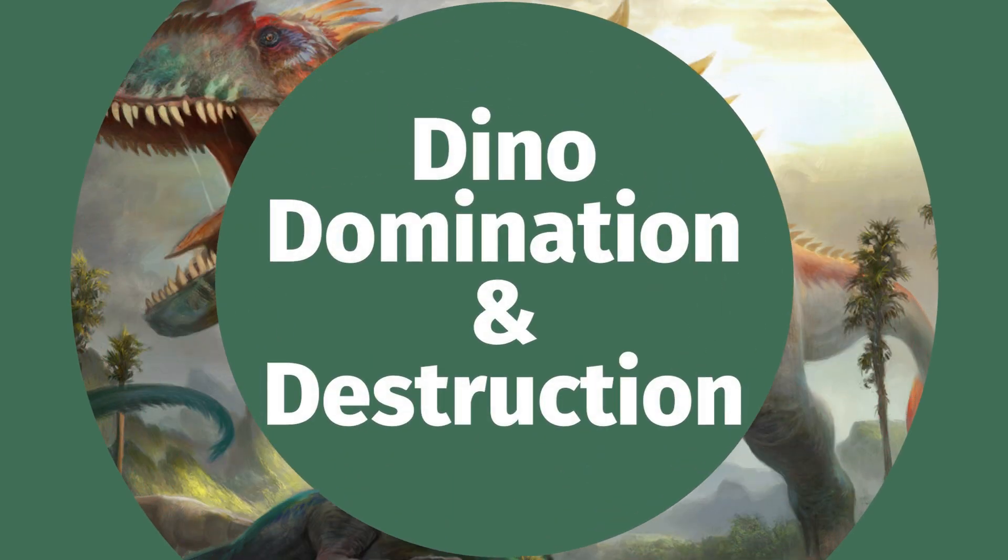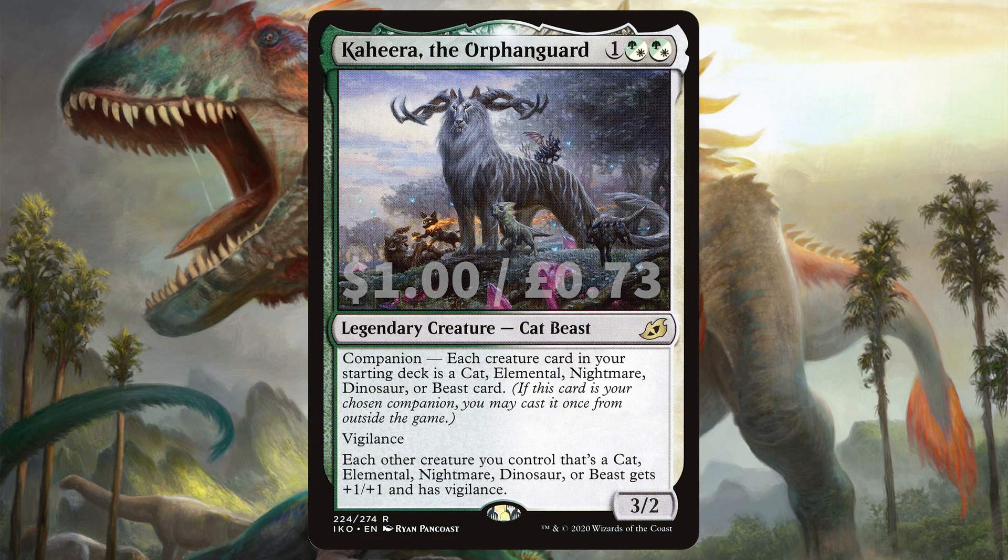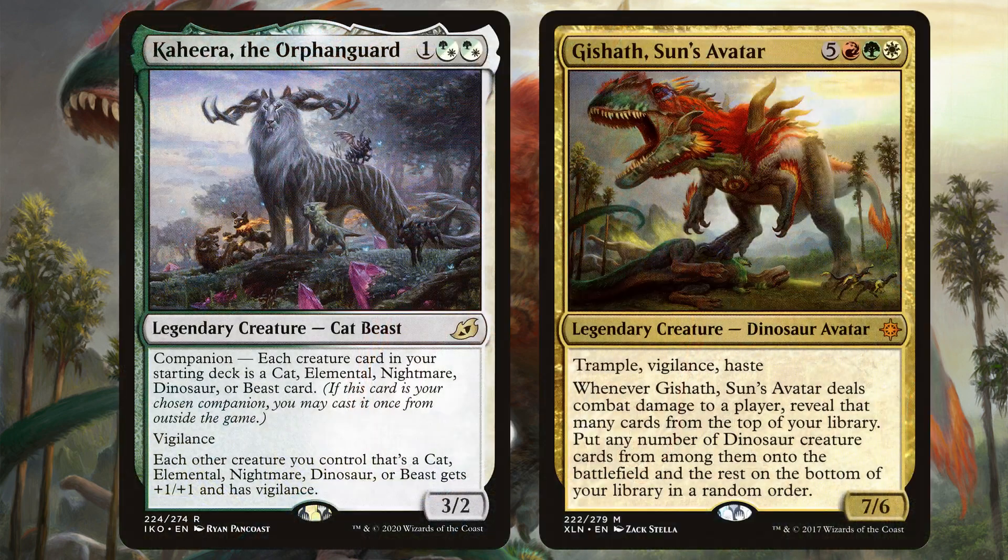Now we're looking at our big bad dino army that we want to be getting out with Gishath. First though, we're looking at Kaheera, the Orphan Keeper, which we're using as that trusty companion slot in this deck. By doing this we're making sure all of our deadly dinos hit the board with a +1/+1 counter and Vigilance.